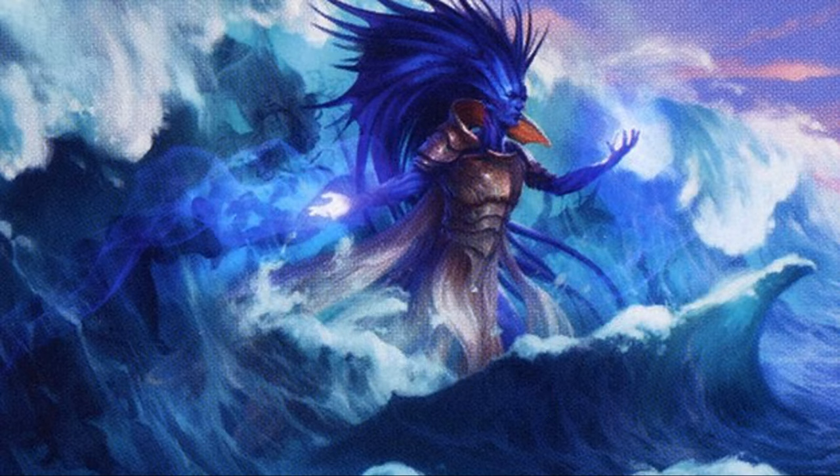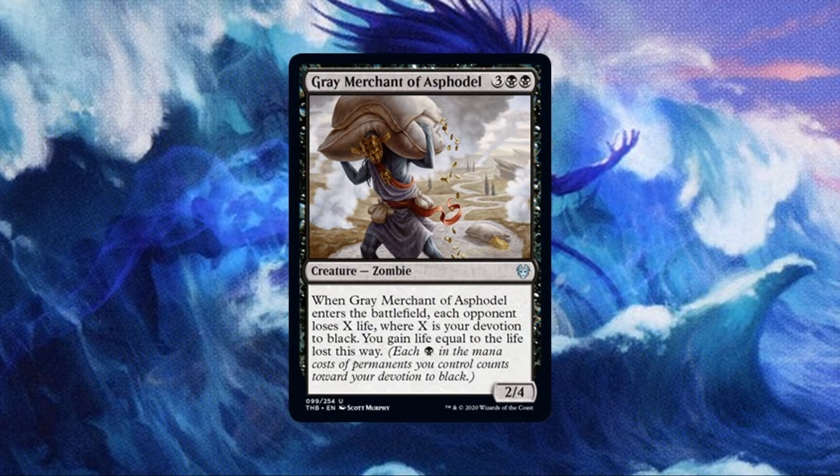And last but most certainly not least, in fact the biggest of bombs in this deck, we have Gary — yes, Grey Merchant of Asphodel — who is fierce in this deck. At its base, with just Araumi on the board, we can Encore this bad boy, giving us usually 3 copies of itself. In this particular case, that would be 7 Devotion to Black, causing each opponent to lose 21 life while we gain 63 life. I don't even want to do the math for when we also Encore a Massacre Worm earlier in the same turn.